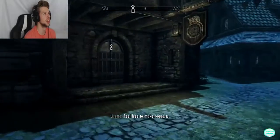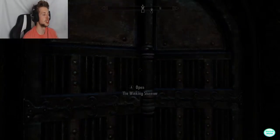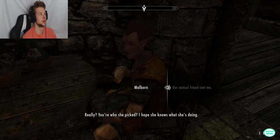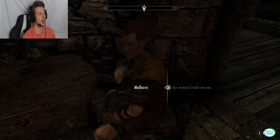We have to do the quest, so we go into the pub — the Winking Skeever. Malborn greets us skeptically: 'You're who she picked? I hope she knows what she's doing.' He introduces himself and explains he can smuggle some equipment into the Embassy for us — we shouldn't plan on bringing anything else in, as the Thalmor takes security very seriously.